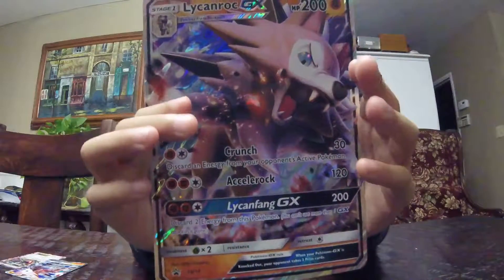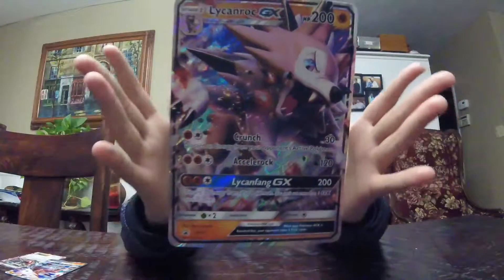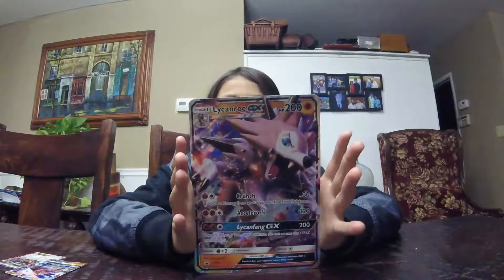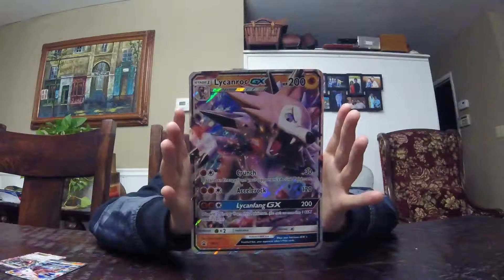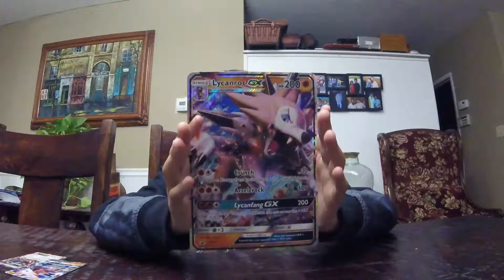Here's the Jumbo card. Crunch — this is what this attack does. This card removes an energy from your opponent's active Pokemon. Acera Rock — you don't have to do anything for that one, you can just attack.